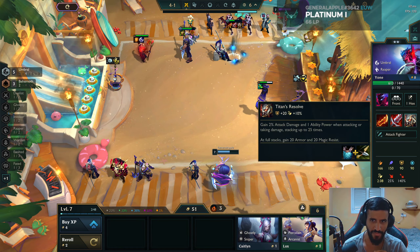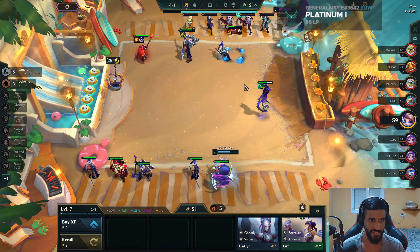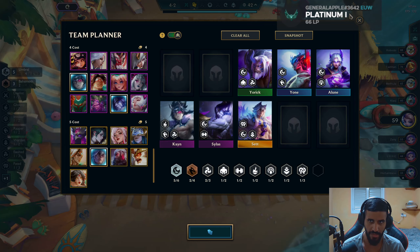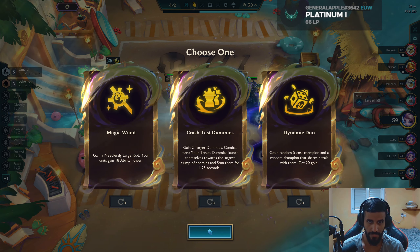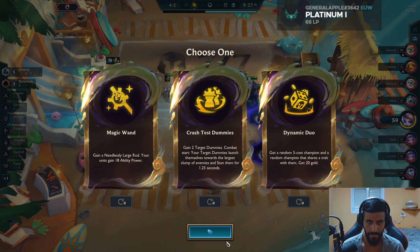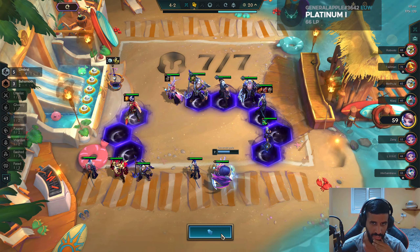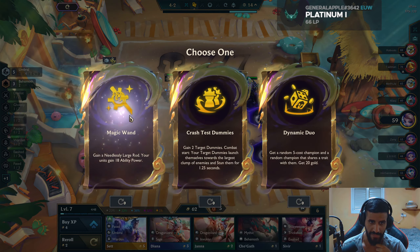I don't think I should put Yorick in front — he gets charges fast enough, and it's not like he has Heavenly right now so there are no protections. I'd rather just put him in the back. Jewel Lotus is kind of crazy. Needless Large Rod is really nice — it gives us exactly the item we need. But I don't want to go for it, and I also don't want to go for Dynamic Duo — it's too risky. I don't like any of this, but at least this gives us the item we need.